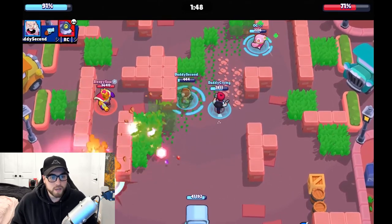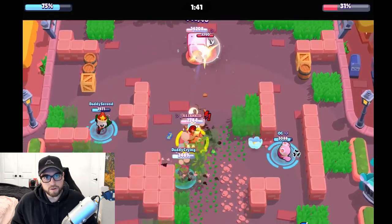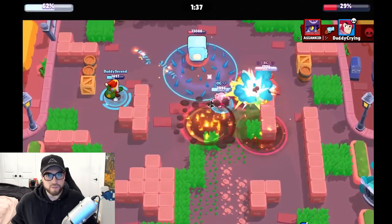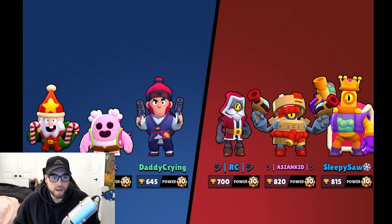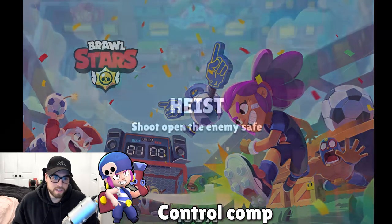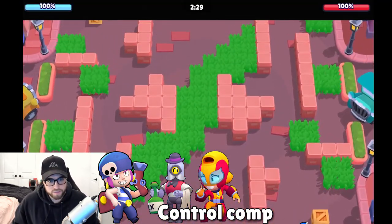My personal favorite is a control comp. You want brawlers that are good at poking the safe down and holding mid control — not letting anyone past a certain line. You want to spawn trap opponents, avoid overextending, and just chip down the safe. Examples of brawlers for this comp would be Penny with her turret, Barley who can poke and kite back, Max, and Spike.